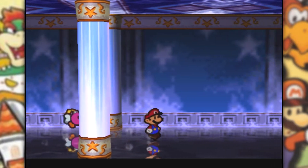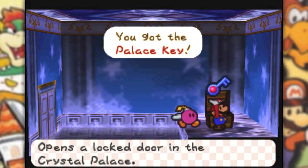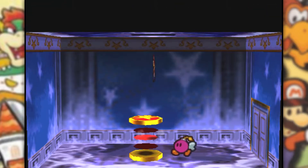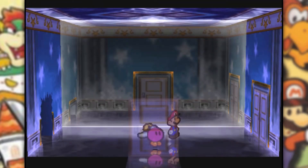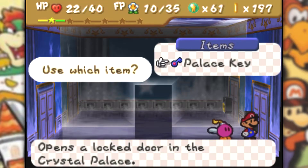I want to try and get a level up before we're done in this palace. This is all that's here — key by chance? That is the palace key. Opens a locked door in the Crystal Palace. I want to try and get a level up just so that we can get our star gauge filled up, because there's almost definitely going to be a boss in here that we have to fight. I'm like 99.9% sure there's going to be a boss. I'm just not prepared for it because I would really like to have the star gauge filled up.